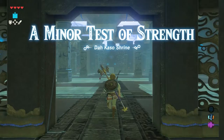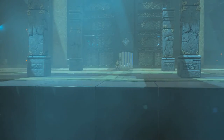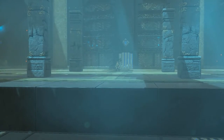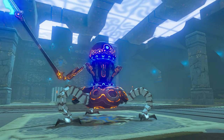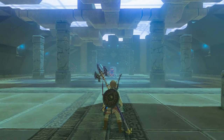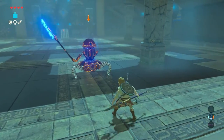Dacaso Shrine, just as the last two ones we did, is called a minor test of strength, which means that we have to fight a mini-guardian again. For this shrine, I will use the Royal Halberd that I got out of the first minor test of strength shrine. This mini-guardian only has one spear to fight you.